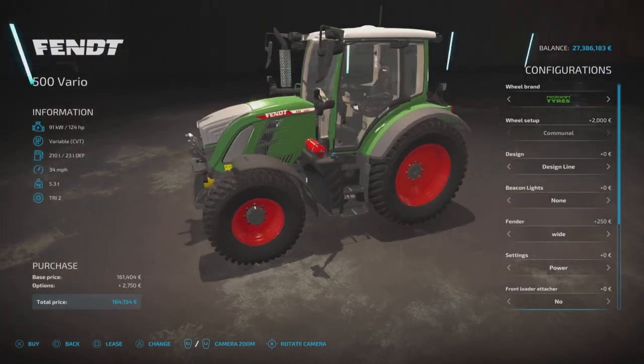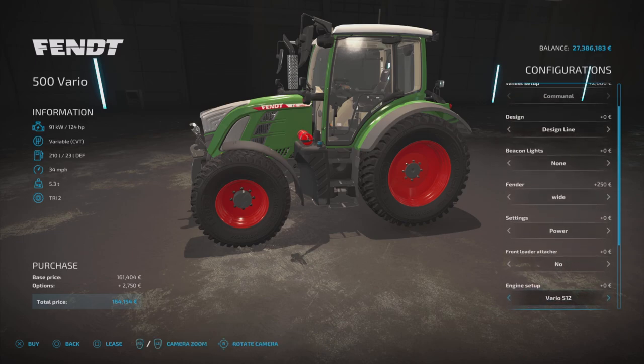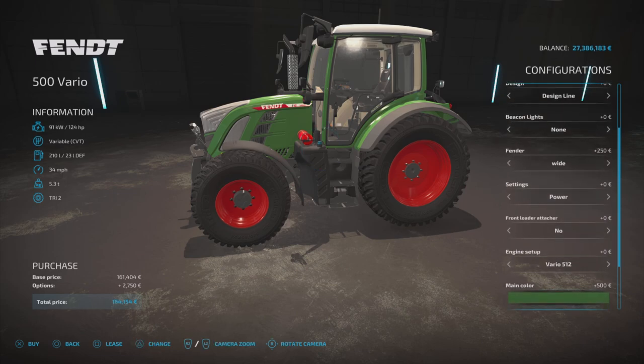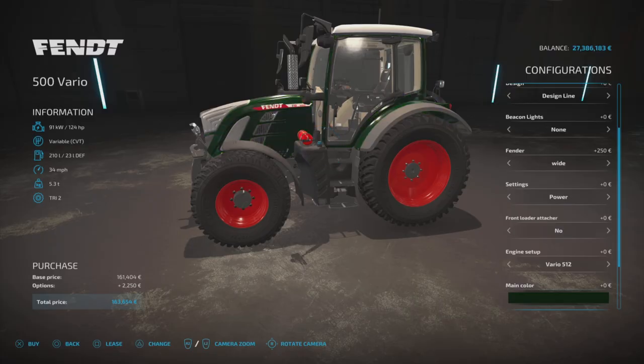For the front loader, options are no, Quickie, Power, and back to no. Engine setup: Vario 512 at 124 horsepower, then 133, 150, and 163 horsepower options.